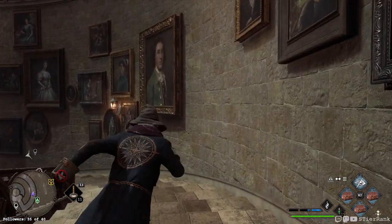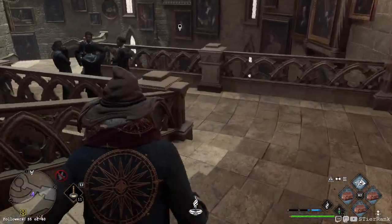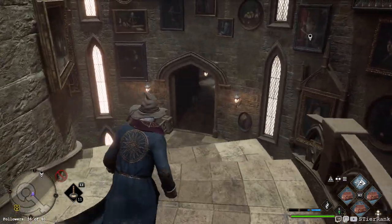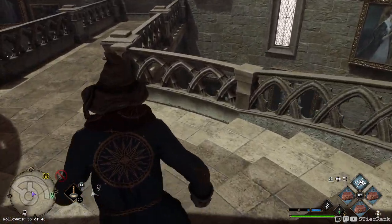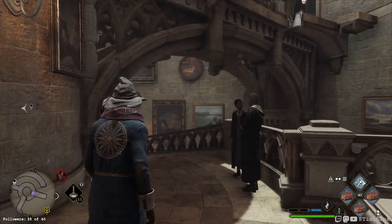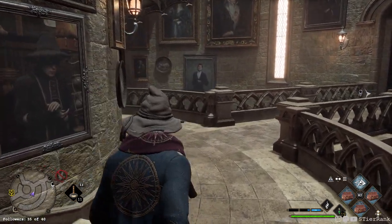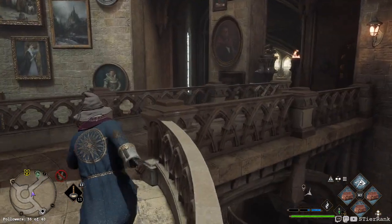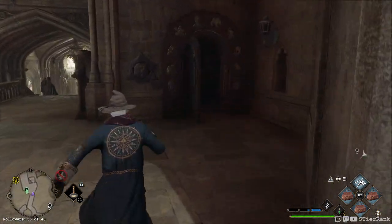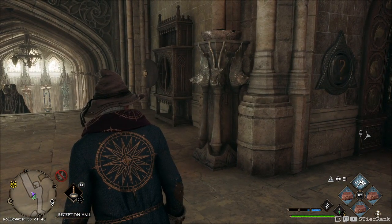He turns around and runs downstairs, to the left and then to the right. He passes this first group of kids, then there's the same portrait, goes around and over to here — and I think we've already done this one. Yep. So what's next?